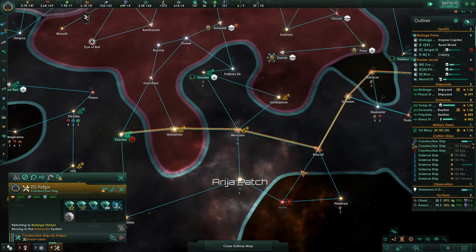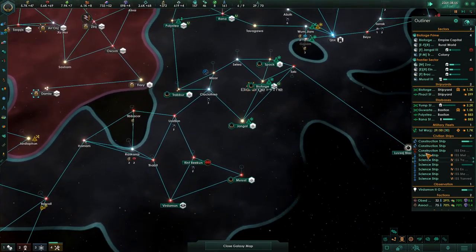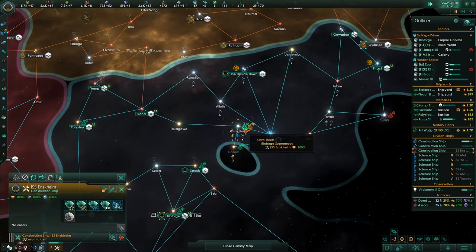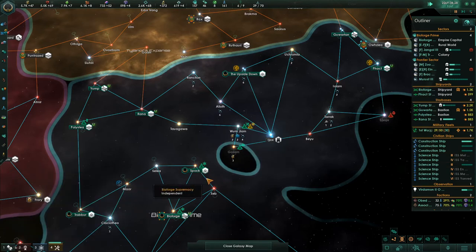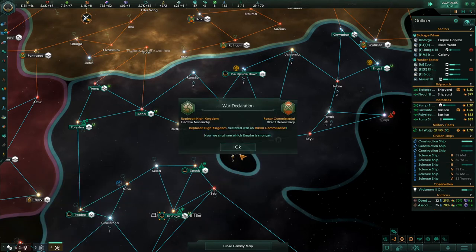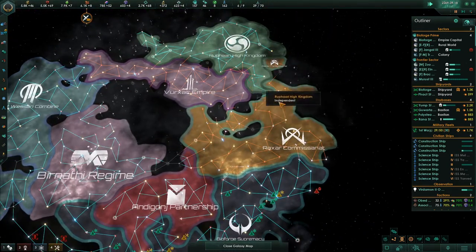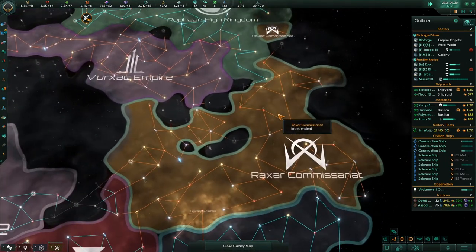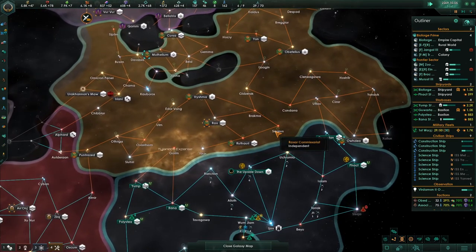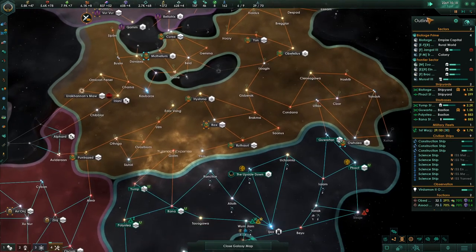This construction ship came over here and did that - fantastic. You're not done though - go back here, and you're not done either. The Rufari High Kingdom has declared war against the Raxar. The Rufari High Kingdom, who we kind of like, and they kind of like us - they're going to war with them. Well, well, well. This is going to be one of those situations where while they're at war and all their ships end up over there, we need to pay attention.